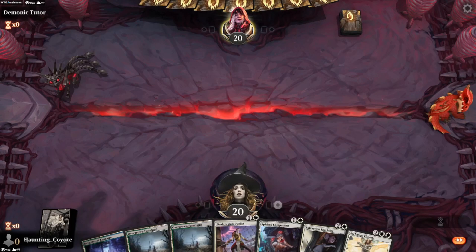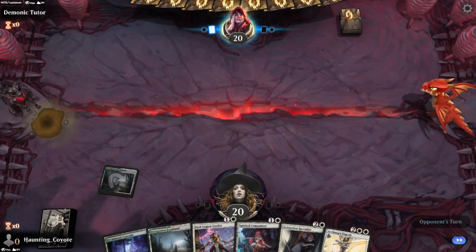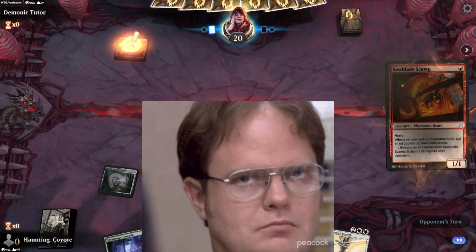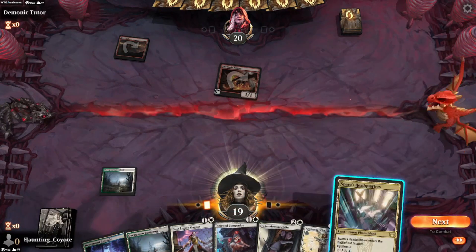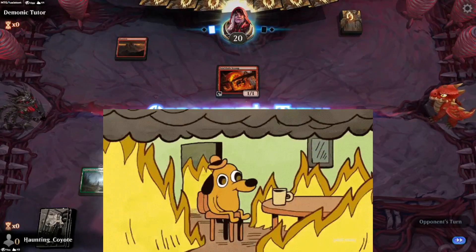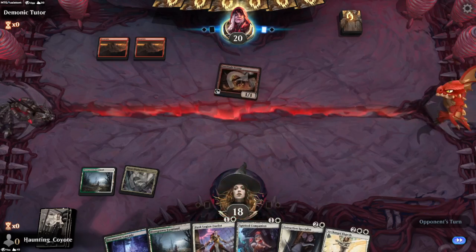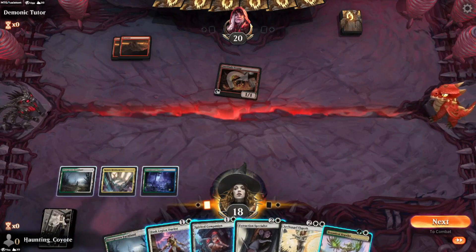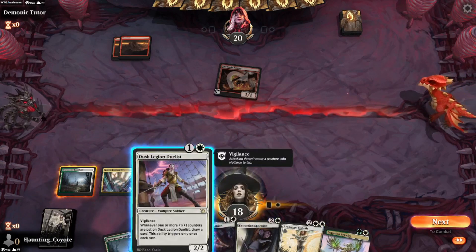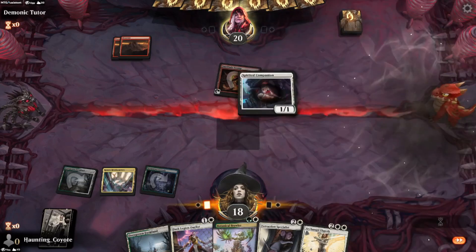Our hand is okay - we at least got everything we need but it's all tap lands so we're going to be running a little slow. Against mono red, who could have guessed. Maybe this is a different type of mono red, we shall see. Let's go ahead and play the Companion first in case he bolts it or whatever.